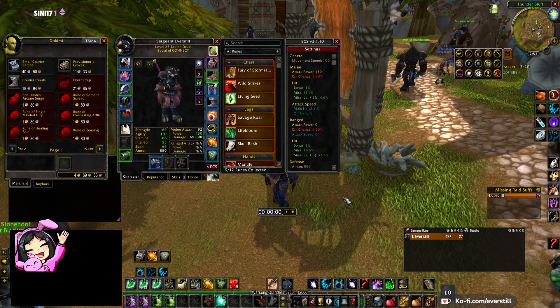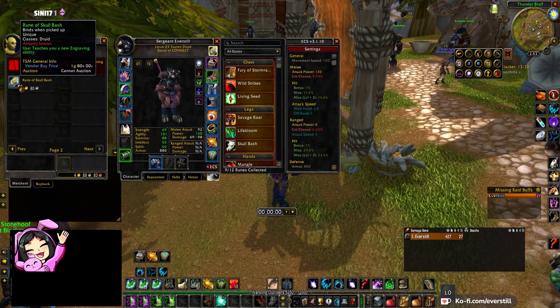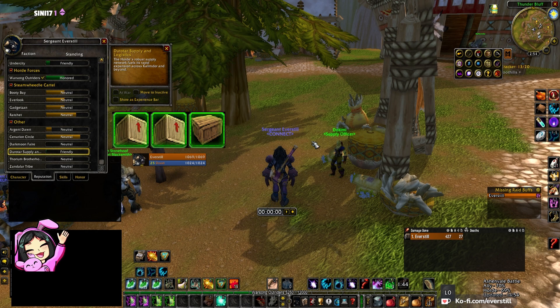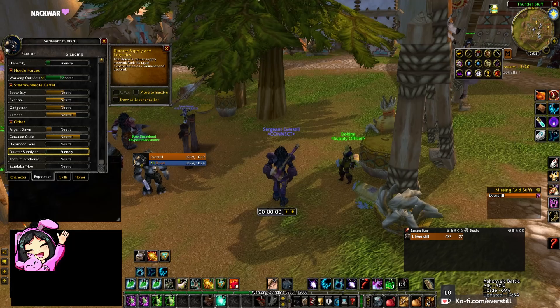Hello guys, they have made changes to the supply officers. You only need Friendly in order to buy Skull Bash. You know those green boxes just drop randomly from mobs and in chests.